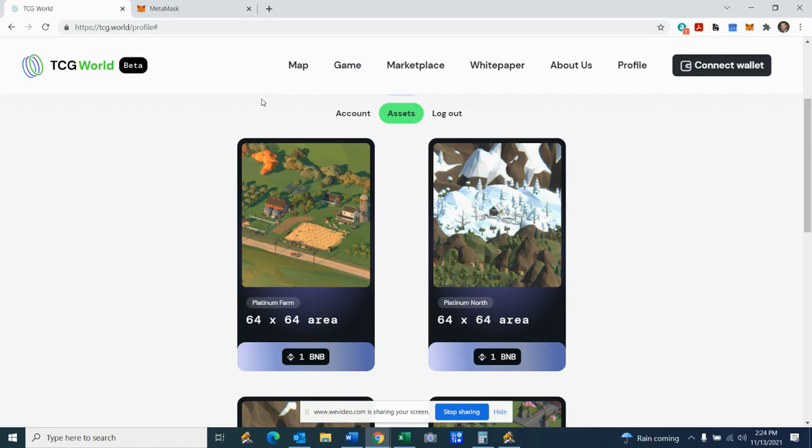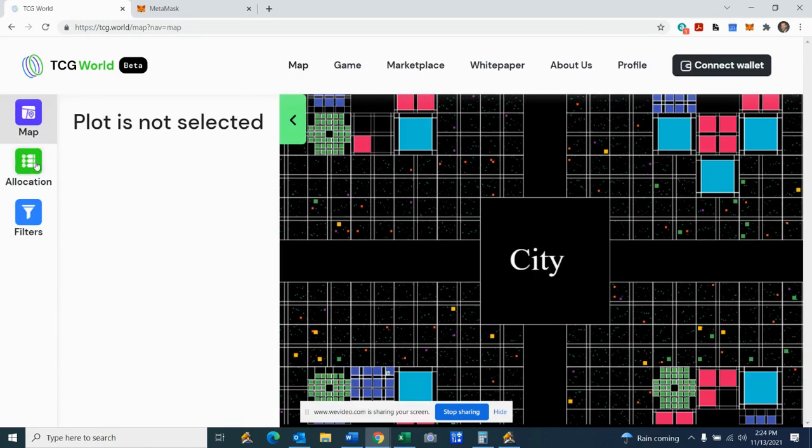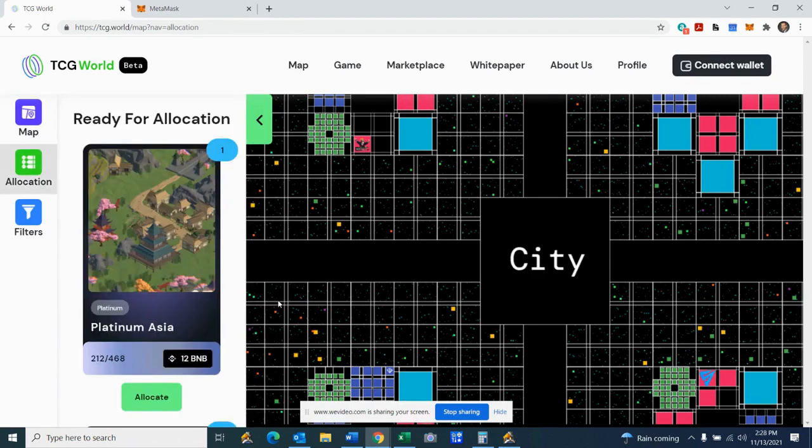All right, to actually select our area, we're going to click on map, and then we're going to click on this green tab right here — allocation. Just a quick side note: if you don't see your plots come up, look for a small green arrow towards the top left of the screen to expand and see your purchased plots. The list should have your land, and then you're going to scroll down and click the bright green allocate button.